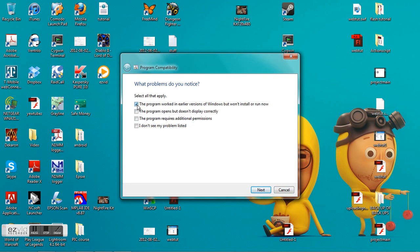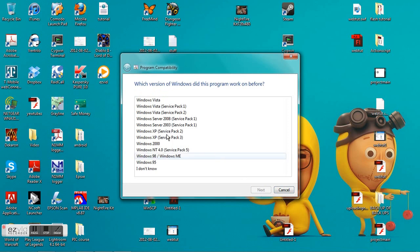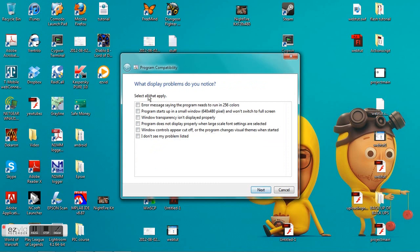Click off 'program ran in earlier versions' and 'the program does not display properly.' Go down to Windows XP Service Pack 3, hit next. And click 'program says that it needs to be played with 256 colors' and 'the program does not display properly.'